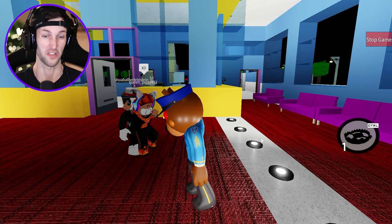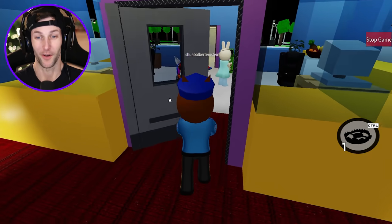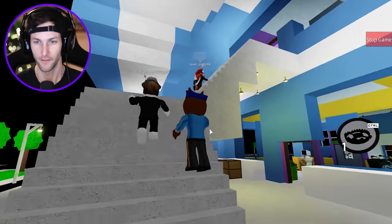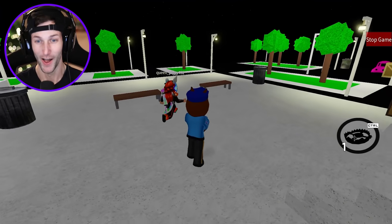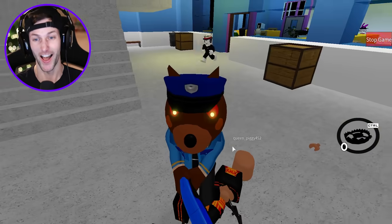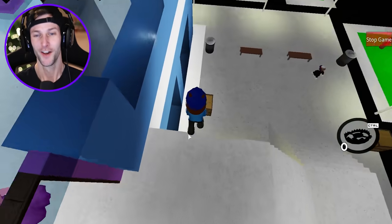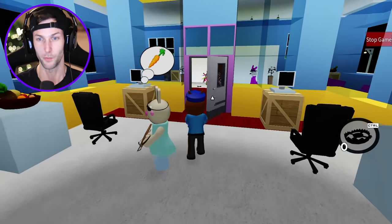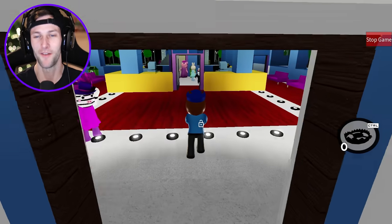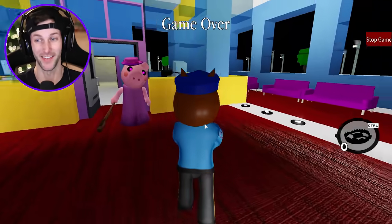Queen Piggy just pops out of nowhere just to dance on me — I love it. She's got the flame shoes though. Should I let her live? No, because she just said 'XD' — she's just laughing. She slammed that door in my face! Queen Piggy is the biggest troll, are you kidding me? Uh-oh, I got one more trap — careful Queen Piggy, careful Queen Piggy! Yes! This is too good! Nobody is escaping the offices. No — how do they already have the door open? Come on, at least I got Queen Piggy!